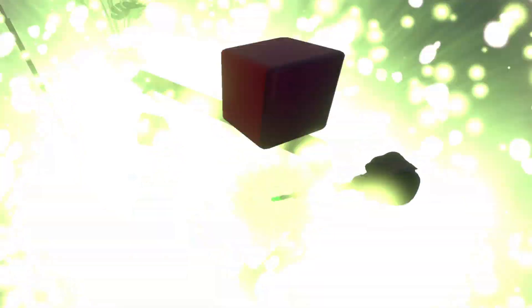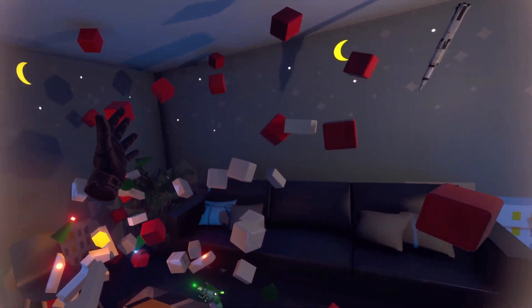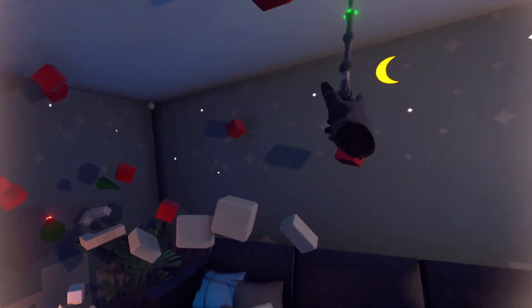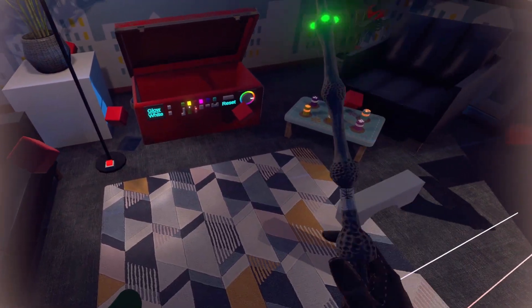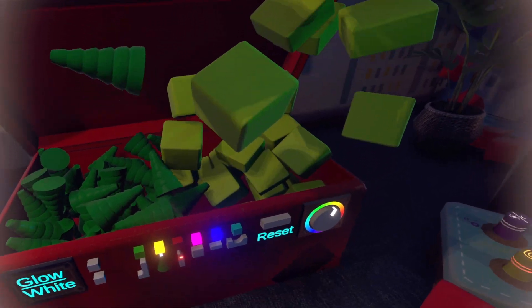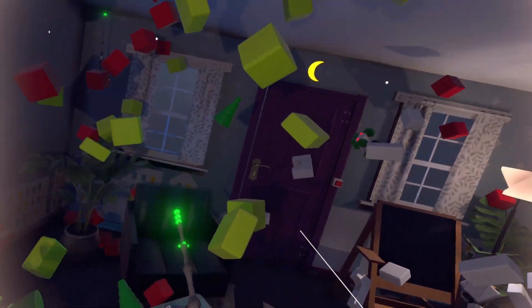I'm gonna need the low gravity - yep, there we go, no gravity! I'm just gonna play here for the rest of the day. I need more - what am I making? Blue? Actually yellow - that's greenish. And I got trees, so I do get more choices.